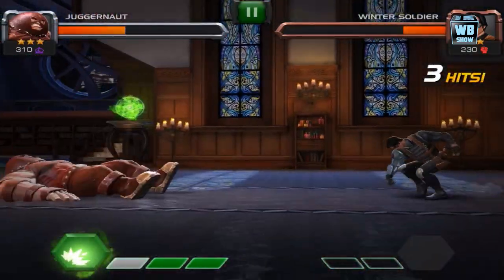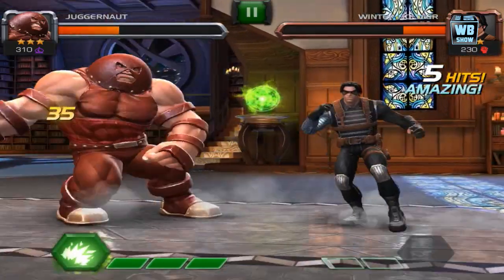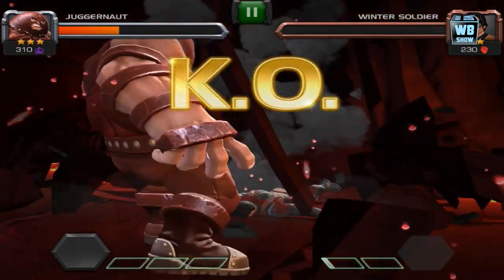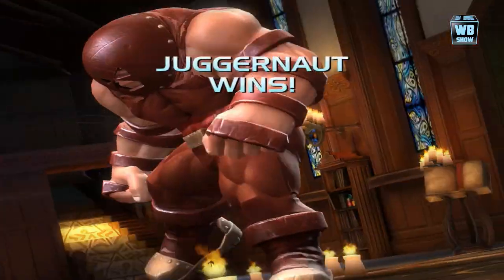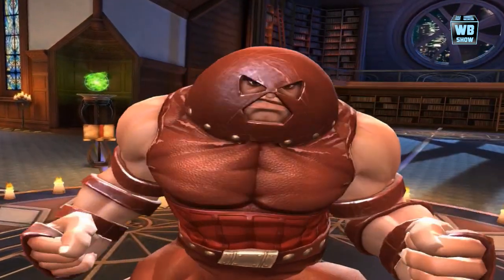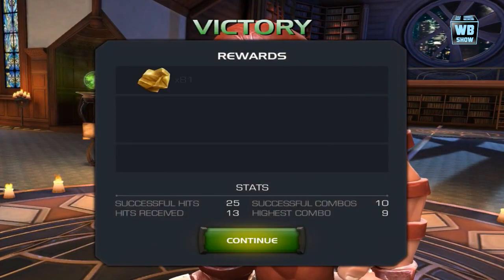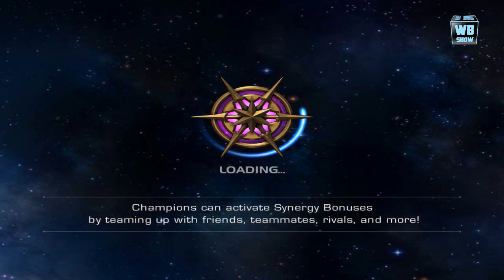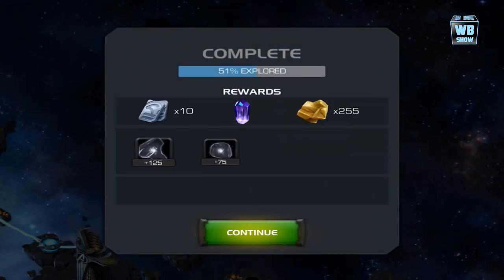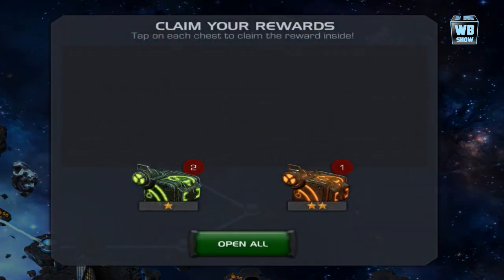He's doing his move and we're going to use our move. That was a pretty weak animation in my opinion. We got some crystals — I'm just going to skip the crystal. But we got some units as well as some ISO-8.